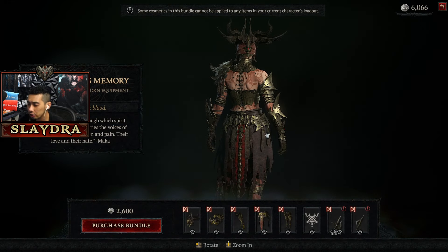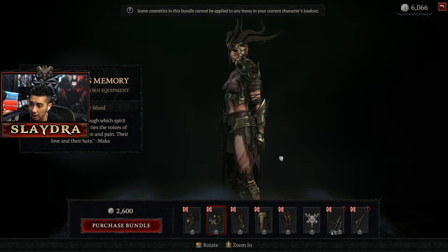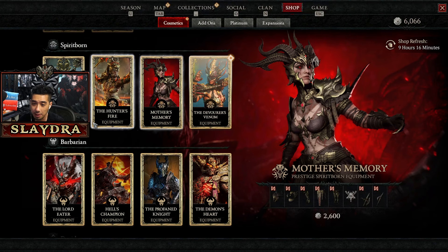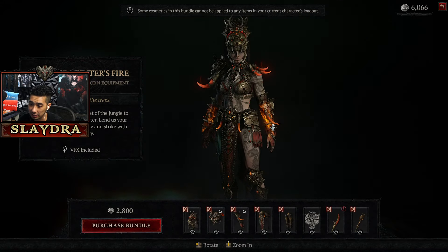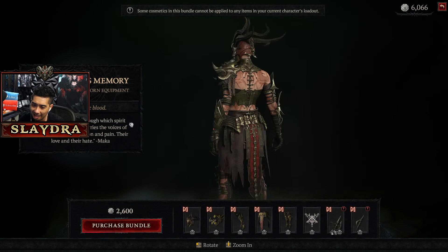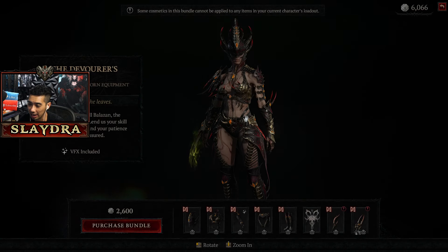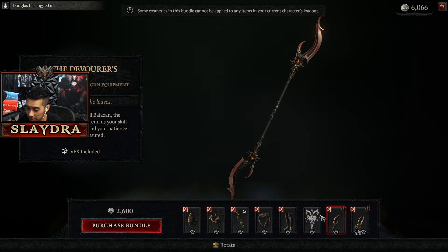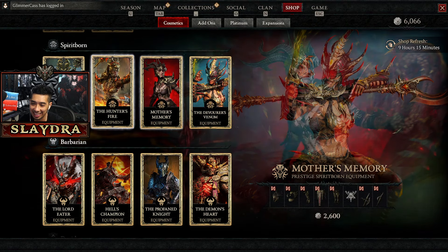This next Spirit Born skin is kind of a remix of the Sorceress one — it doesn't look bad but I feel like it doesn't really fit the Spirit Born aesthetic. Whereas the claw-based skin is definitely Spirit Born, and there's one that fits the jaguar theme. Then there's the Devourer's Venom — this is like the centipede one. It looks like something from Warframe. It's kind of cool — I'll give this one like a seven.